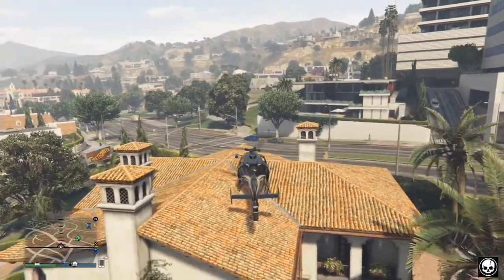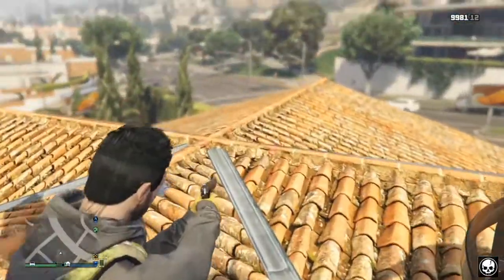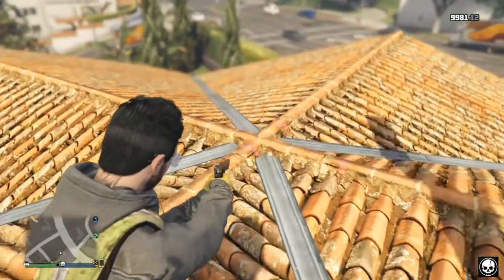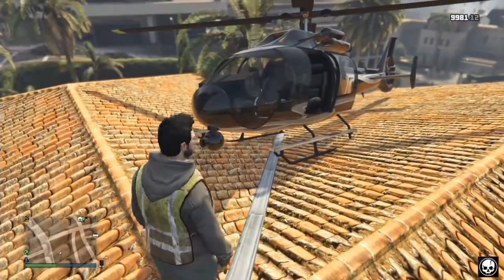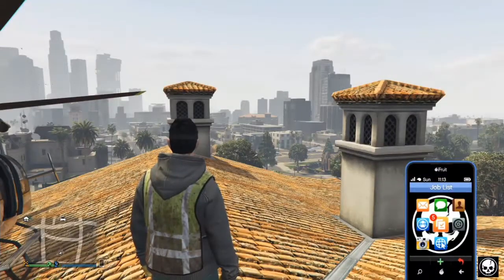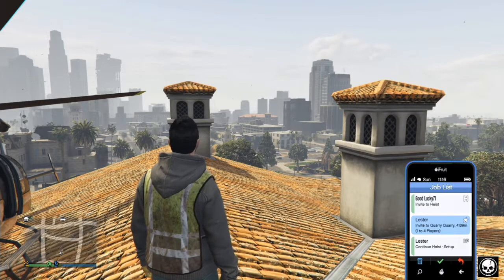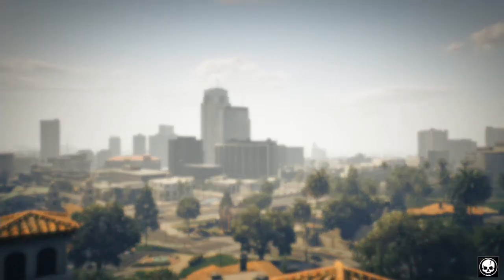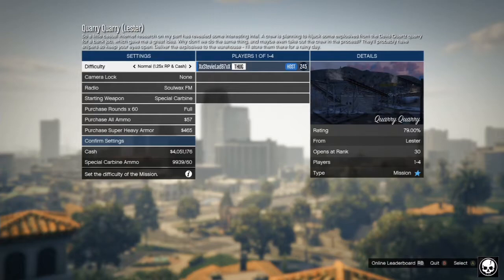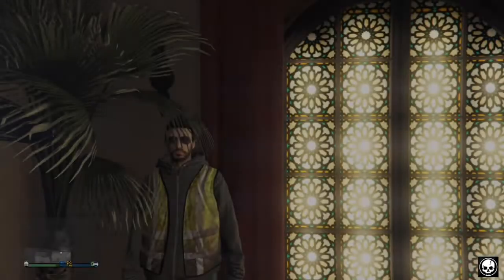Once you land on top of Michael's roof, be careful because your helicopter may fall off. You can parachute down but you'll still need a helicopter either way. Once you're on top of the roof, come straight to the middle where all the joins meet and stand right in the middle. Pull up your phone, go to your job list, and select a job from a story mode character — I'm using Lester. Accept the job, let it download, then wait a couple of seconds and back out.